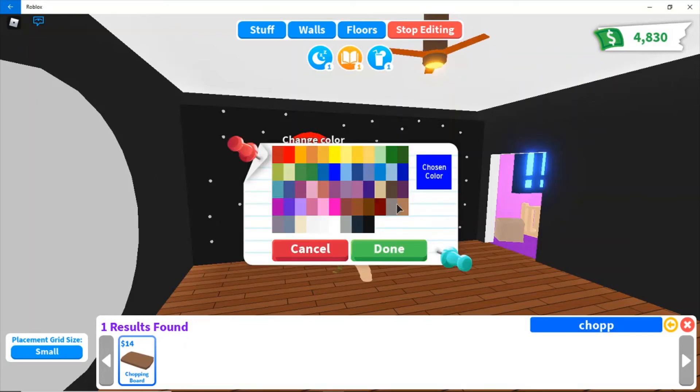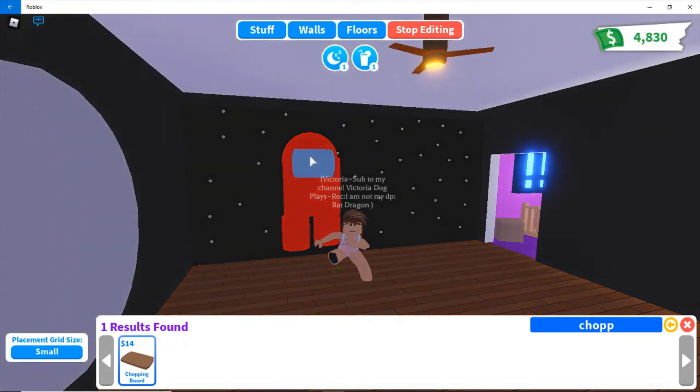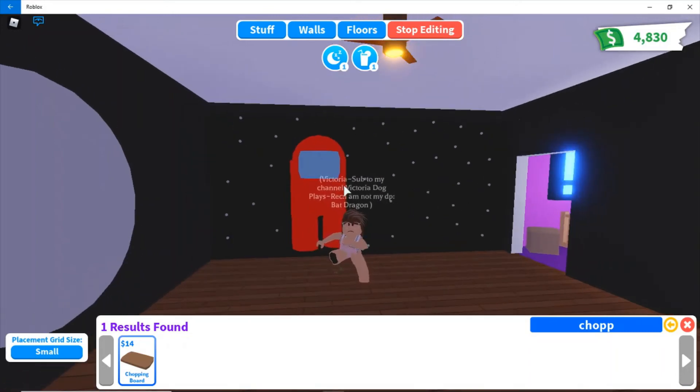You're going to grab a color — this type of blue. That type of blue kind of looks like the Among Us character. Yeah, it does — that looks good. And then you are going to want to get a little backpack. You can make like two arms I guess if you want — well, not two arms, no, that doesn't look good.